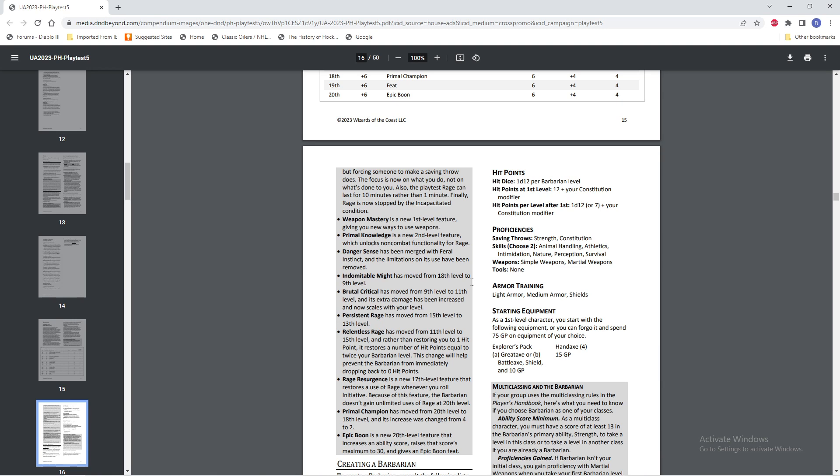Resistant Rage has moved from 15th level to 13th level. Relentless Rage has moved from 11th level to 15th, and rather than restoring you to one hit point, it restores hit points equal to twice your barbarian level — this will help prevent barbarians from immediately dropping back to zero. Rage Resurgence is a new 17th level feature that restores the use of Rage whenever you roll initiative, so the barbarian doesn't gain unlimited uses of Rage at 20th level. Primal Champion has moved from 20th to 18th level, and its increases change from 4 to 2, though the Epic Boon gives you the other plus 2 you used to get.